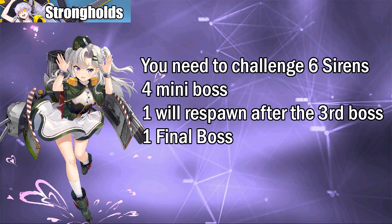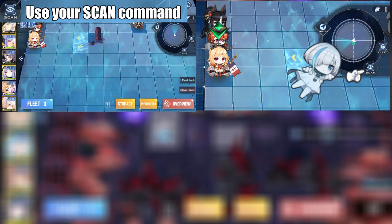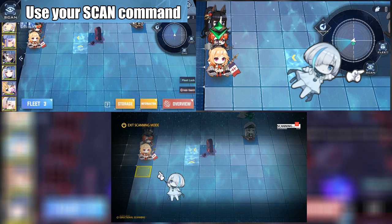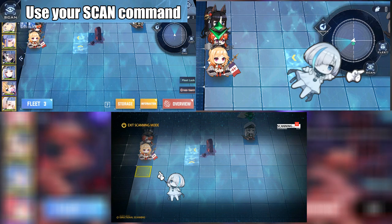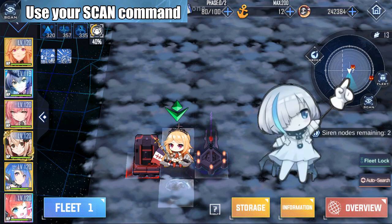Strongholds are more flexible because you can get out and re-enter the zone — for example, if you want to heal up using your OS coins or change your current fleet. Your current progress will be saved before you leave the stronghold zone. Before leaving any zone, make sure to use your scan command to double-check if you missed some hidden nodes or loot. For strongholds, sometimes there are foggy areas that your scan won't detect, so you need to enter those foggy areas and check your radar for possible loot.